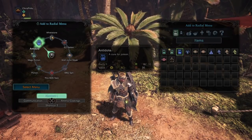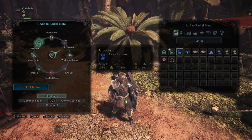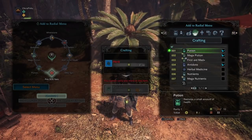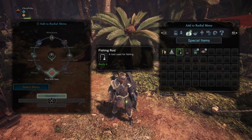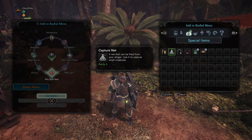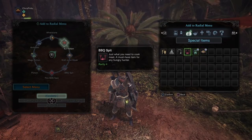What the capture net lets you do is catch the various smaller monsters in the world. And what that will do is give you ecological research points. I'm pretty sure there are going to be smaller quests for this, so you'll get rewards when you talk to some of the ecological research people.